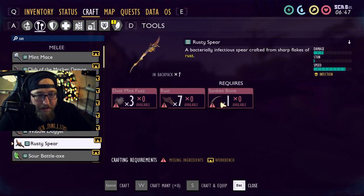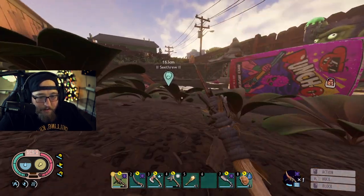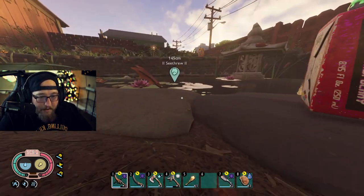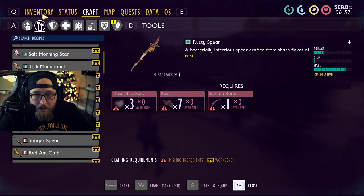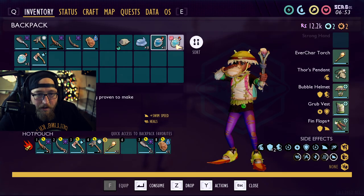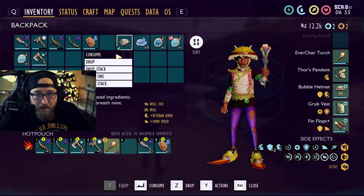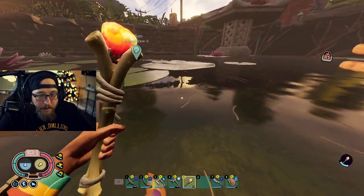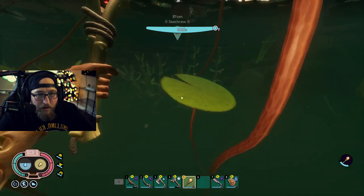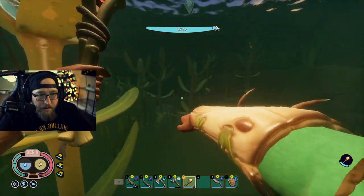The rusty spear you're going to need sunken bones for as well later in the endgame — that's the spear I chose to bring with me for fighting off the spiders down here. So we're going to pull our torch out, chug the liquid gills and fin flippers as well as the tapioca pudding, and with our armor on we're ready to go in. That's going to give us 700 seconds of underwater breathing — holy smokes!